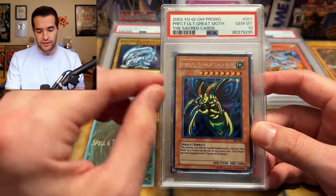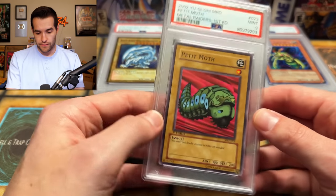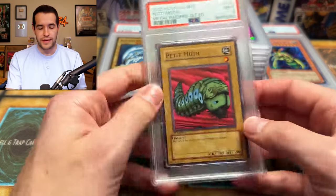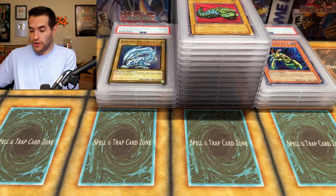That might make up for the Petite Moth — Perfectly Ultimate Great Moth PSA 10! I don't have this one, so now I do. That's nice. Not everything will be for sale — stuff like this I'm probably going to keep, but most everything will be for sale. Two nines on the Cocoon of Evolution. One of these was perfect — I don't remember which one it was. Two PSA nine Cocoon of Evolutions. Honestly, the most disappointed on those two cards.